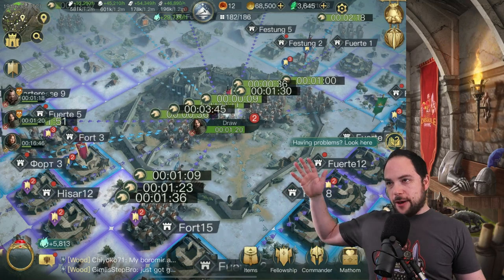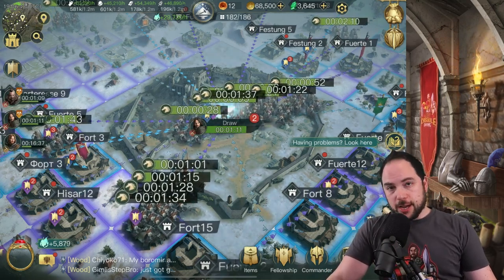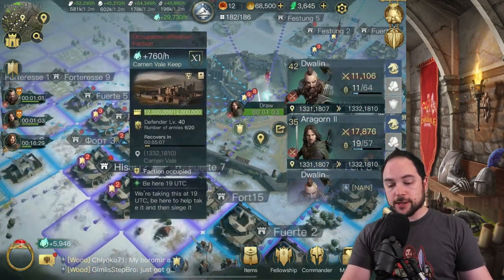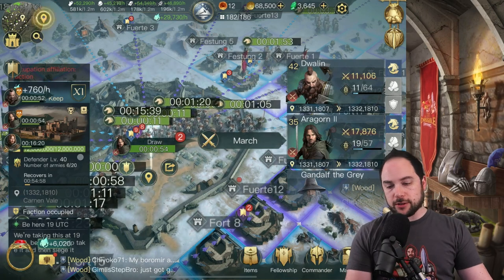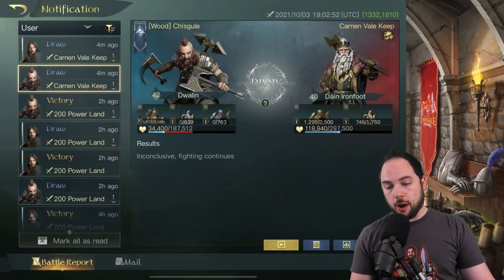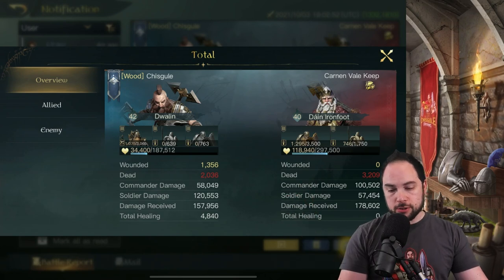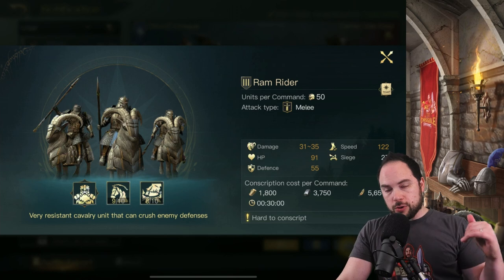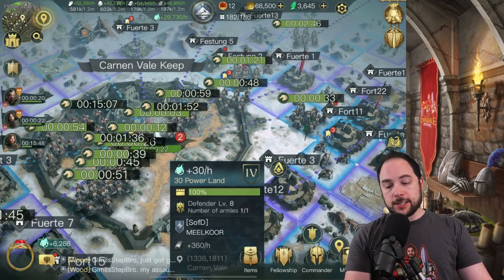This seems like a good time to explain how this works. There are armies stationed at the keep — you send your troops to attack, defeat the stationed armies, and then siege the structure down based on its durability. This keep has 12 million durability. That durability goes down based on the siege damage of your units. If you want to see the siege potential of an army, you go into your report, tap the units on screen, and you can see the siege value shown right there — each individual unit has a siege value, so the more you have the more siege attack you do.